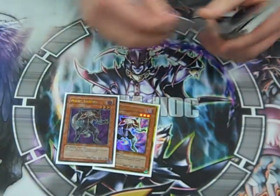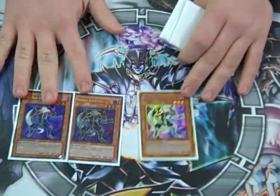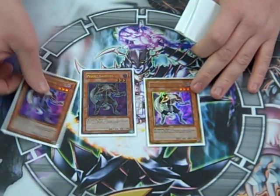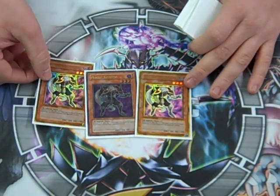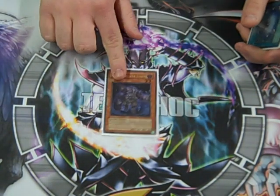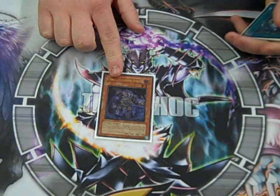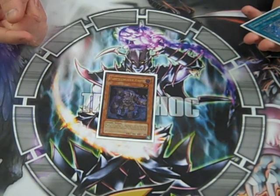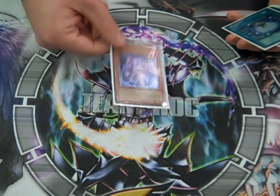Next we got three Necro Gardna, because it's still a Lightsworn deck — it still has a bunch of mill. This could save you; no reason to run less than three. Plague Spreader, because you mill — you could get it back from the mill. It's the only Tuner I run, so it opens up Synchros.